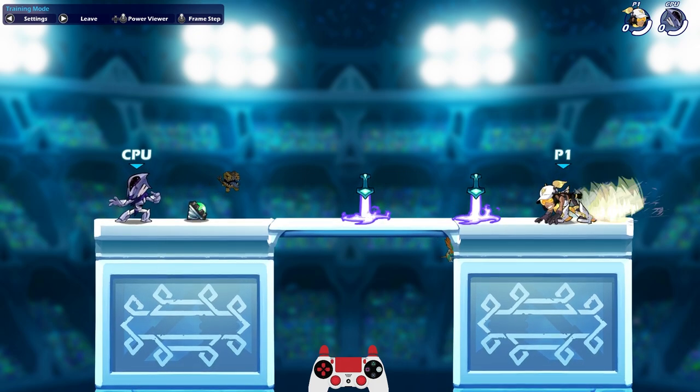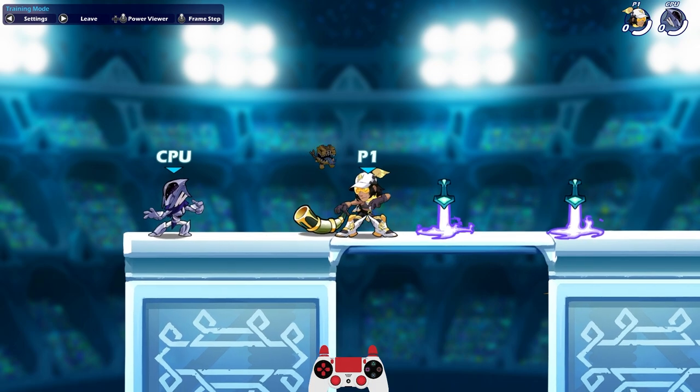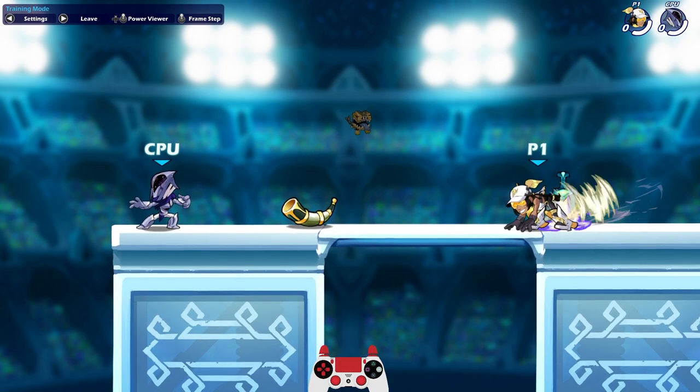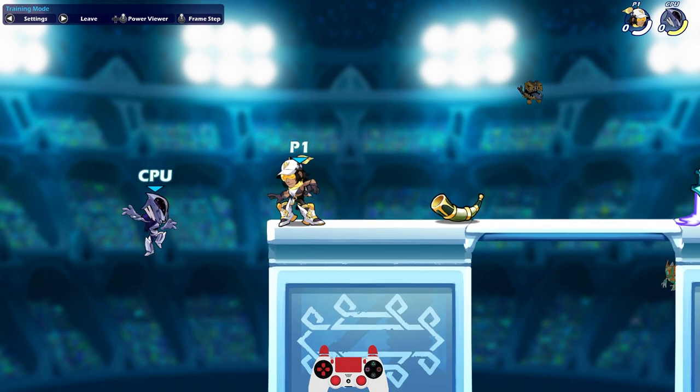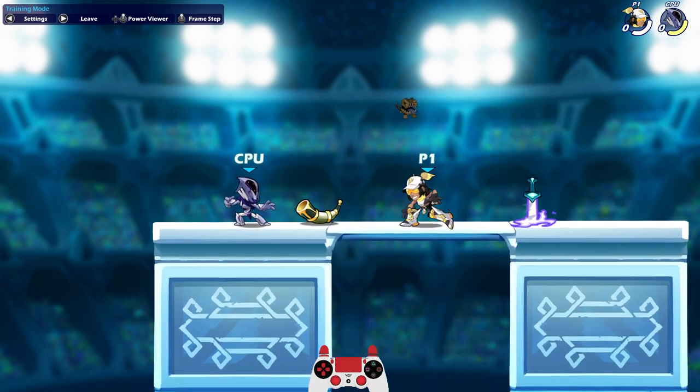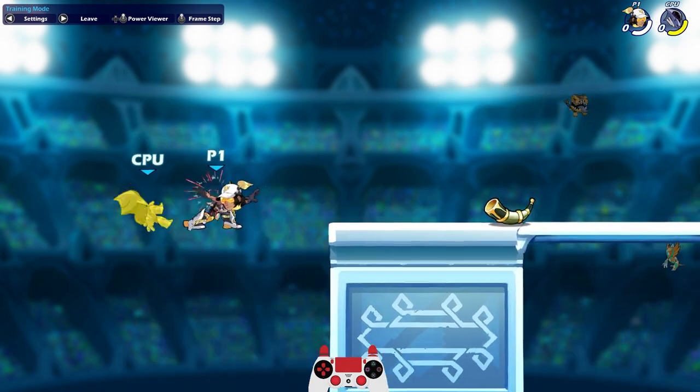Side sig looks like that — that's fully held down. This is just really quick. You can tell that the longer you hold it down, the farther she goes and the more damage it will do, of course. So that's her side sig — very fast. You can just boom and then flight attack.